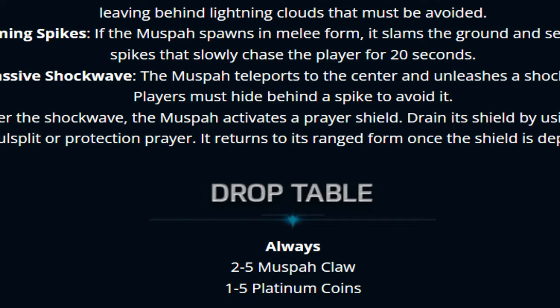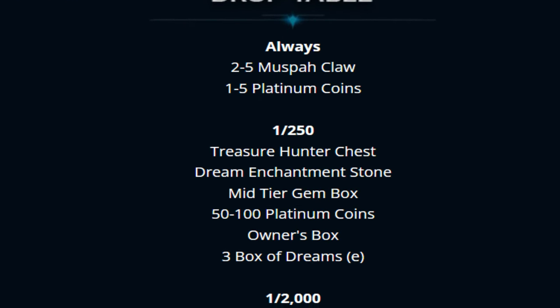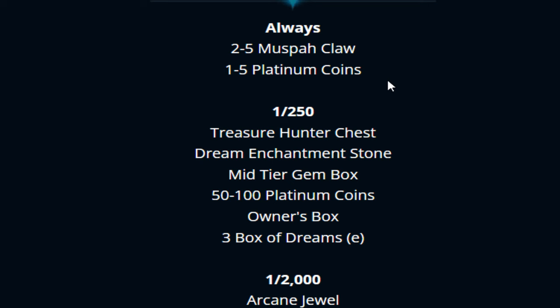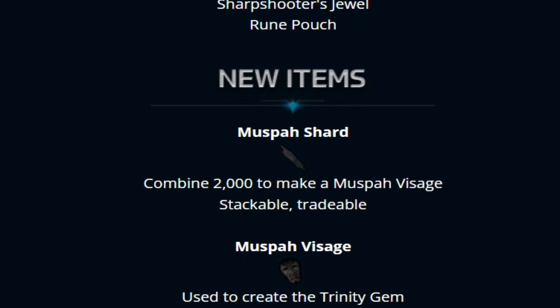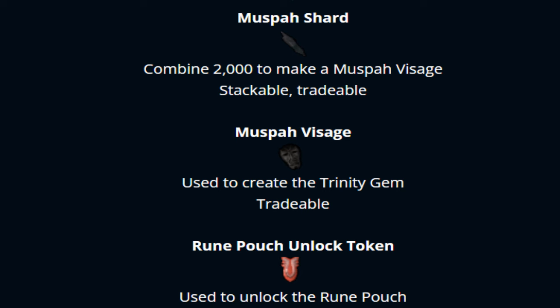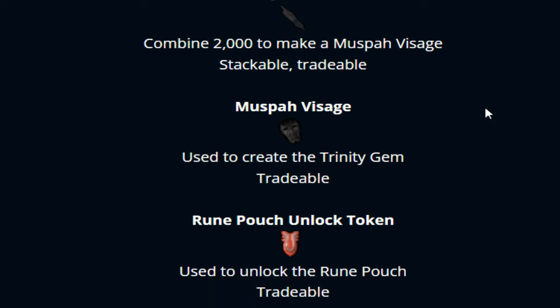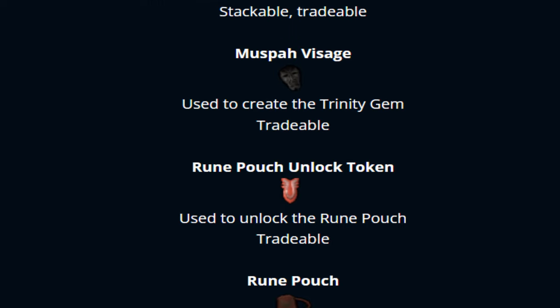Now we have the drop tables. You get 1 to 5 build cash every single kill — that's pretty insane — and Muspah cloth 2 to 5 as well every single time. Then we have the more rare stuff, including a bunch of new items: the Muspah shard, which you combine 2,000 of to make the Muspah visage — stackable and tradable. The visage itself is used to create the trinity gem, which is also tradable. There's also the rune pouch unlock token, used to unlock the rune pouch.